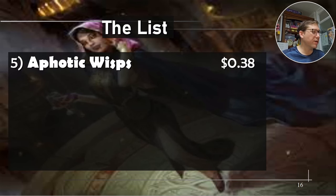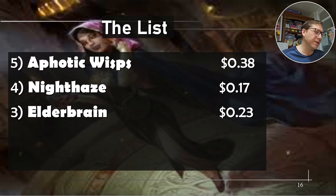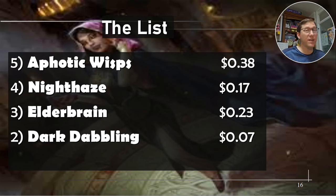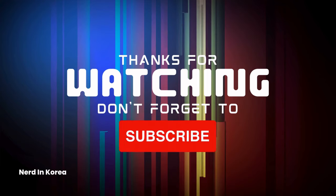Okay, the list: Aphotic Wisp 38 cents, Night Haze 17 cents — those two kind of make anything unblockable if you put them together. Elder Brain 23 cents, used to be much more expensive. Dark Dabbling 7 cents — as long as you've got two or more instants or sorceries it's regenerating your entire board and drawing a card for seven cents, just insane. Henrica Domnathy with so many options — options are king in this game — 84 cents. Alright, take it easy.